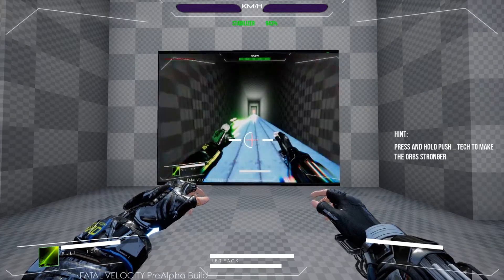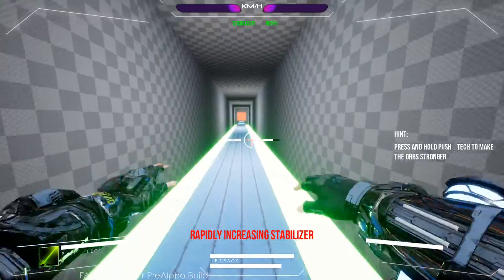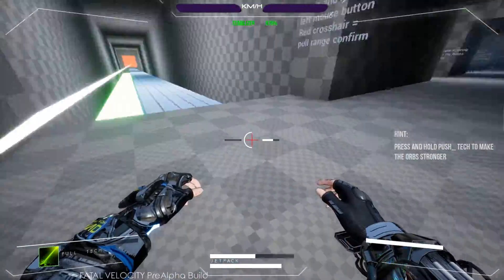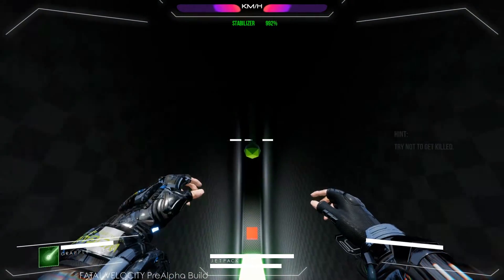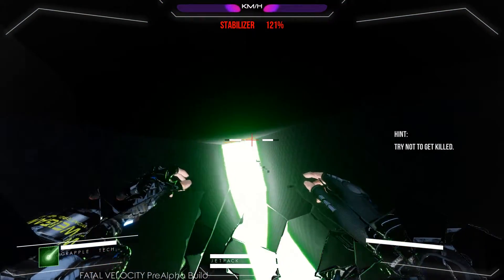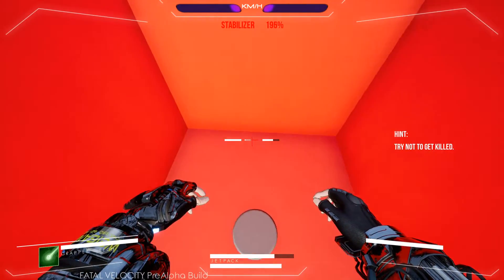Fatal velocity - you're supposed to basically pull yourself like this. Whoa, look how fast I'm going! That's cool. Grapple and swing from the boxes above. That's kind of cool. My whole screen's shattered - careful about that. Just go ahead and hit the button. Nice.